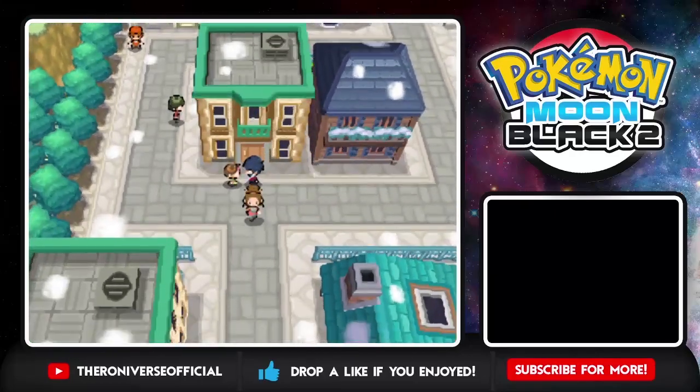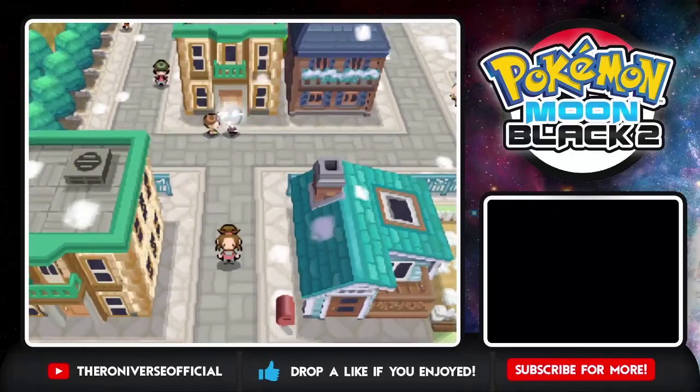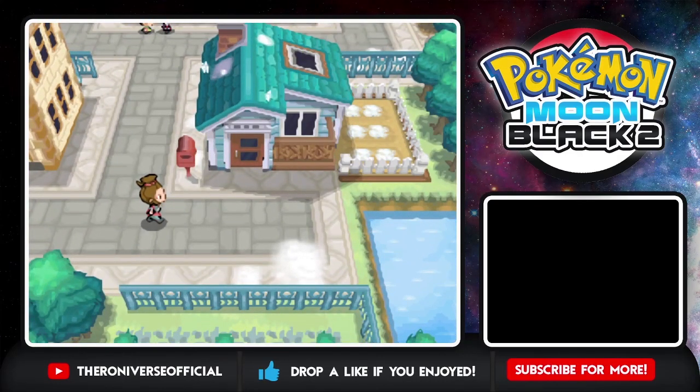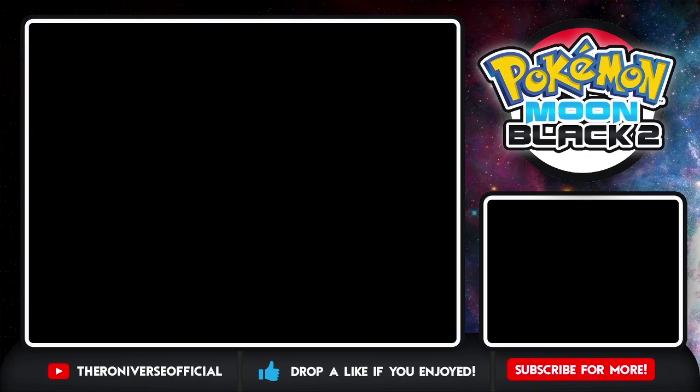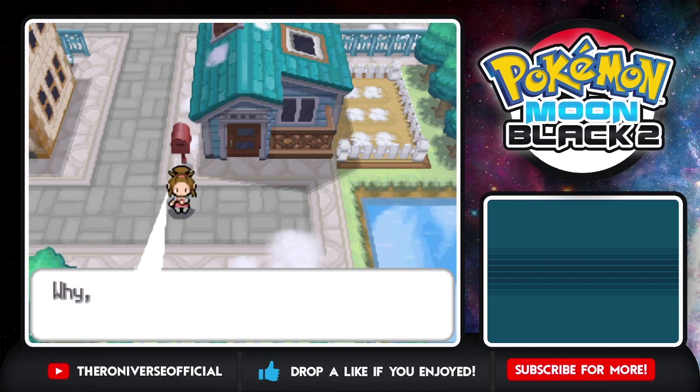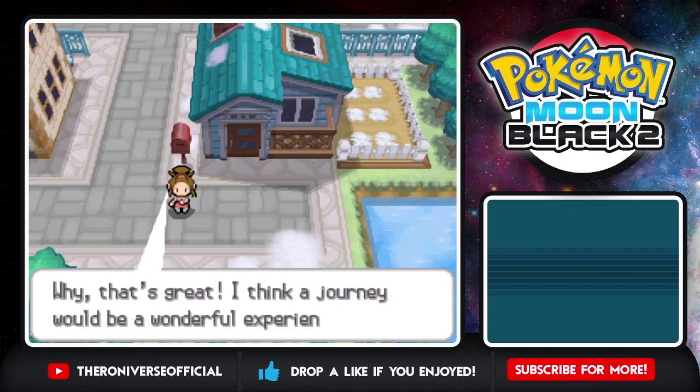Apparently the story here is that Alola region characters from Pokemon Sun and Moon sort of moved to Unova or something — that's the lore. They're here and the city is called Aspertia. Anywho, let's get a look at our icon. This is our default mom — not much has changed there. Pretty much standard story here from Black 2. Professor Kukui: 'It's been far too long, what can I do for you?' 'Oh, a Pokedex for my child — that's great. I think a journey would be a wonderful experience.'